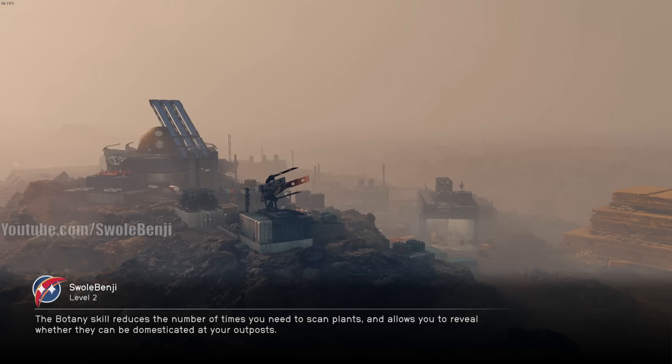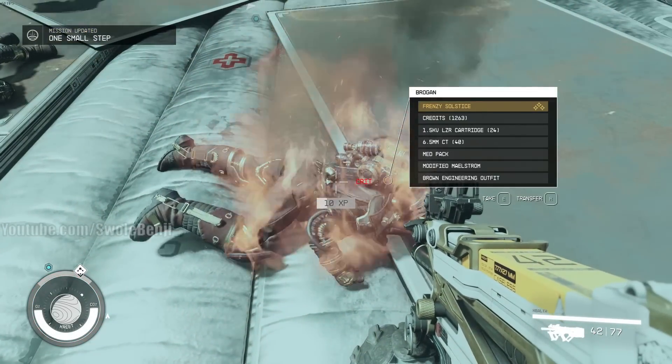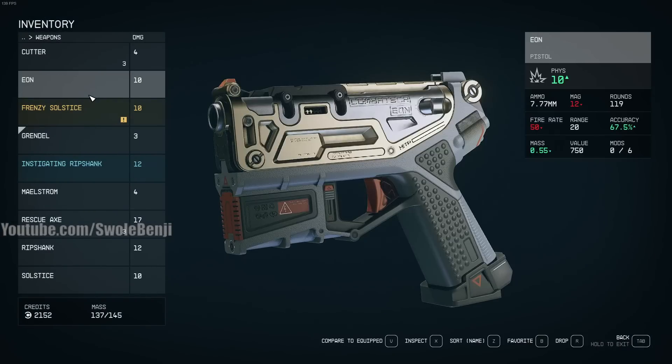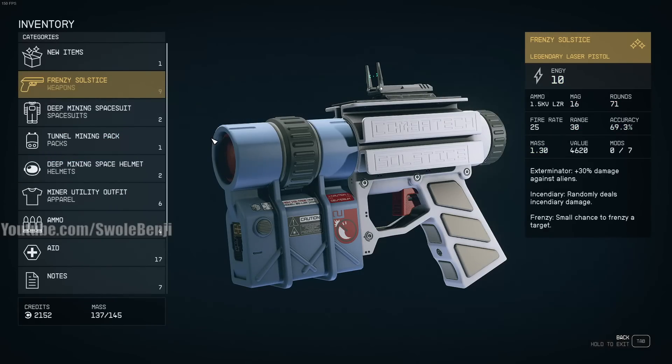More blue — if it's a blue, we reload. We've gotten one legendary so far in four minutes. Frenzy Solstice — energy legendary laser pistol. 30% damage against aliens, randomly deals incendiary damage, small chance to frenzy the target. I've got to play with this. This is cool — we got a super laser!